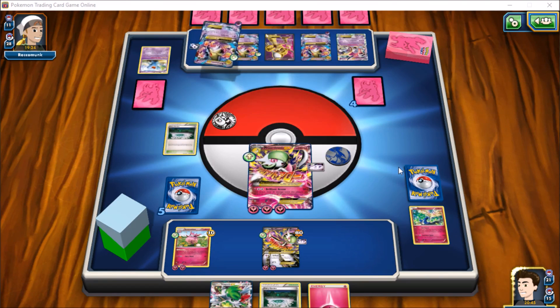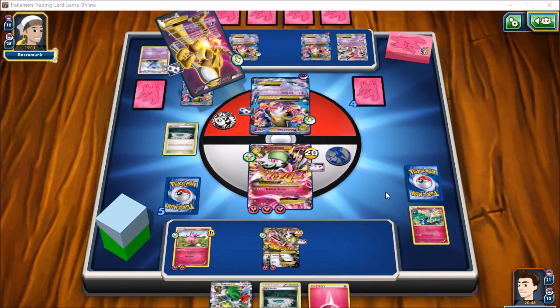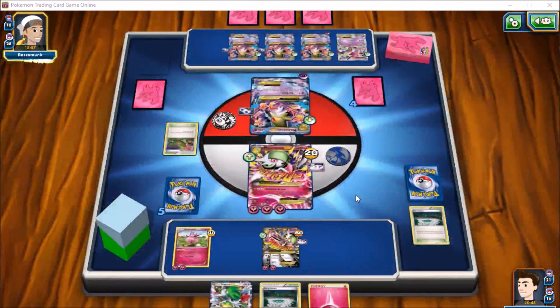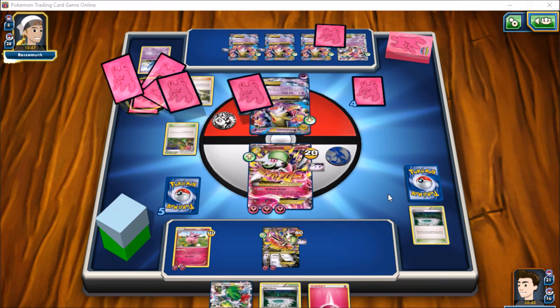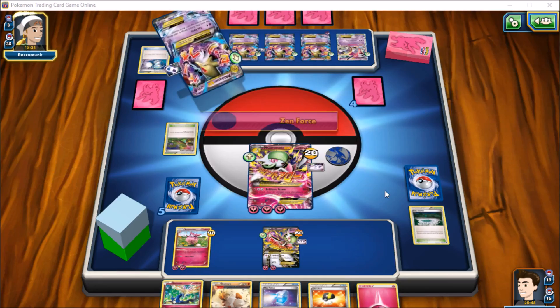180 isn't quite enough so he puts 20 damage on Gardevoir and 30 on Aromatisse. He's got four Mega Alakazams — we're really just waiting on the Lysander. There's the Dimension Valley — he hasn't used one yet so he can't VS Seeker for it. He actually has to play one. Instead he plays an N so we get five cards. We lose our stadium but don't really lose anything too noteworthy. He plays Super Scoop Up and gets tails — that's his fourth one. We see Zen Force for not much damage and we have Max Potion ready, and abilities are back.